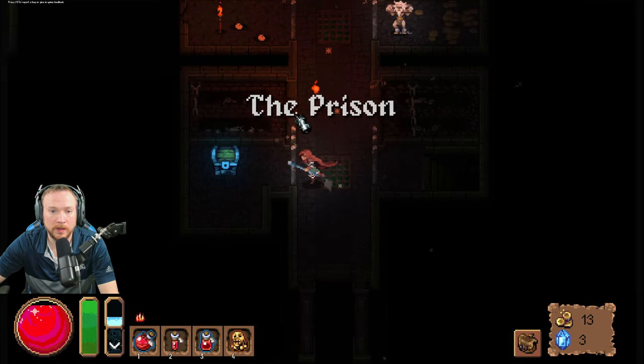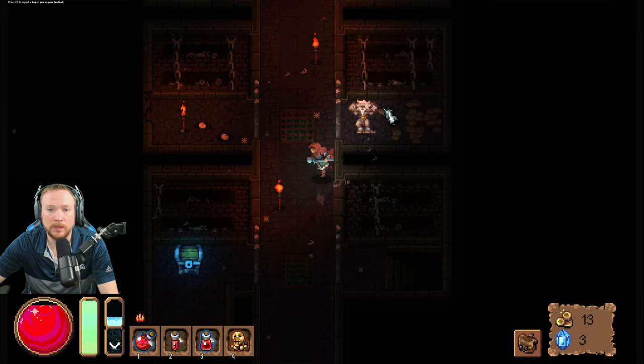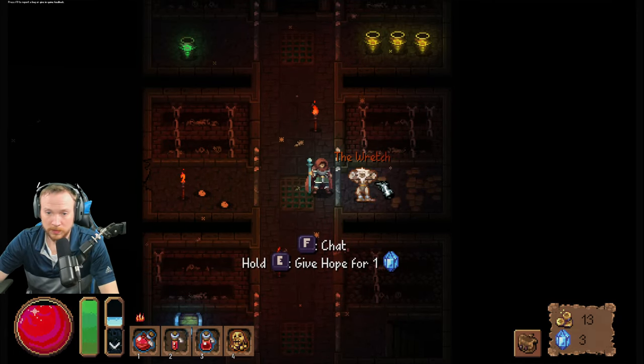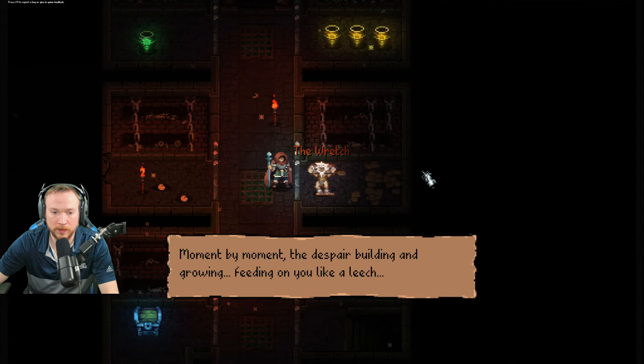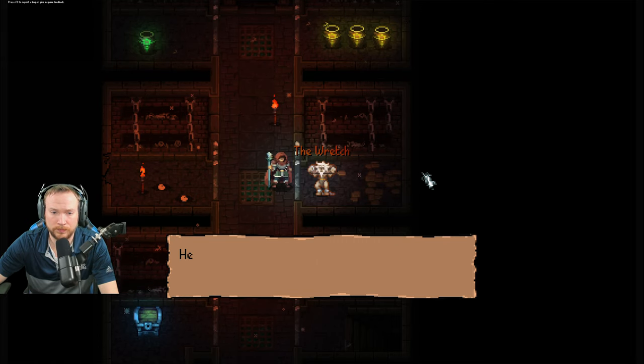What's this thing do? Blessing of warmth. Is that — that looks like a yeti. What are you, what do you do? No.